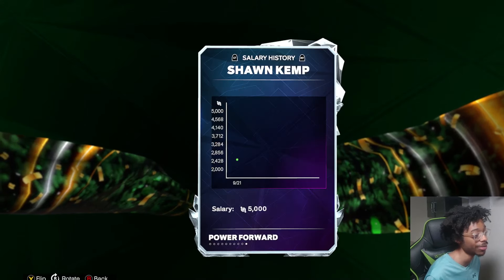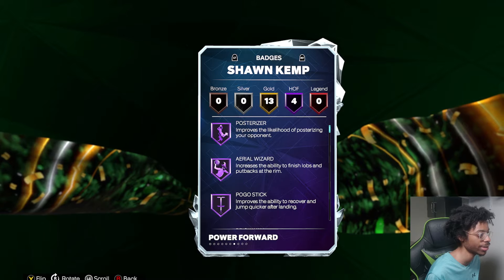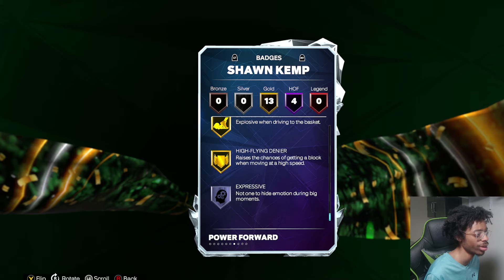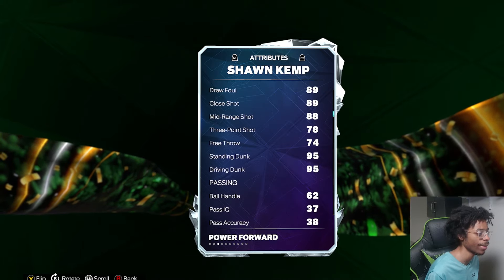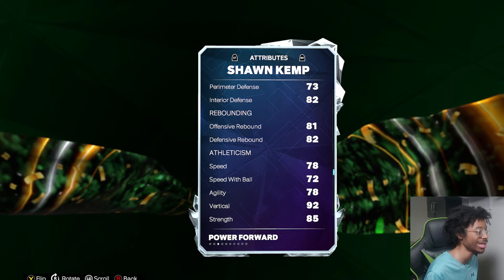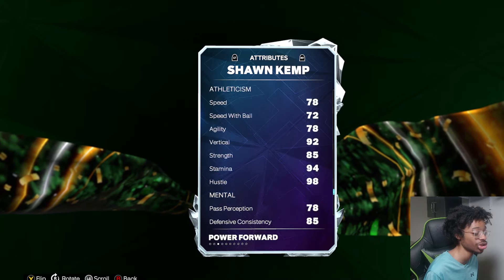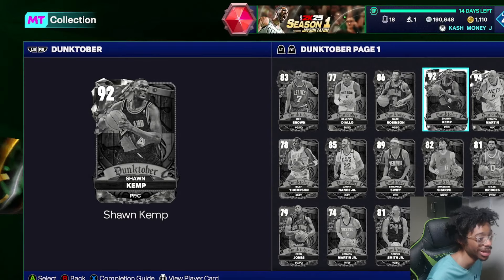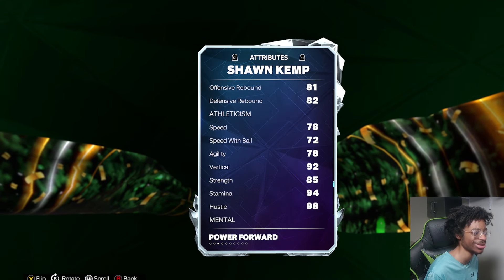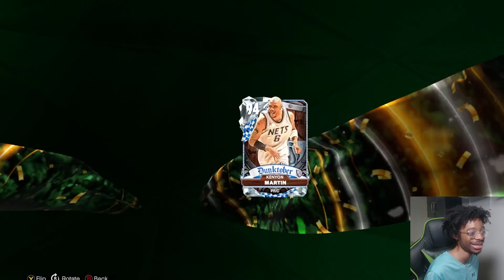Shawn Kemp — I would love them to update some of his defense. He has Postal Riser, Pogo Stick, Rise Up, Rebound Chaser, Lightning Launch. 95 driving dunk, but that defense is just atrocious. I don't like the defense on Shawn Kemp, being honest. His jumper in Tysville isn't as great as it usually is.